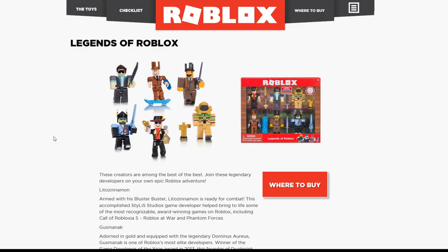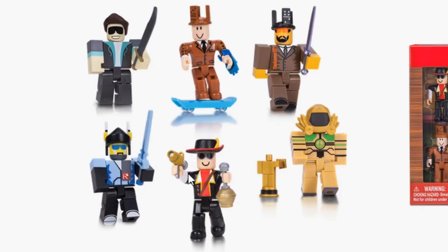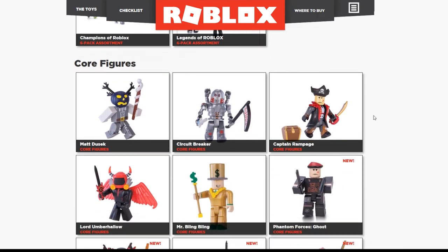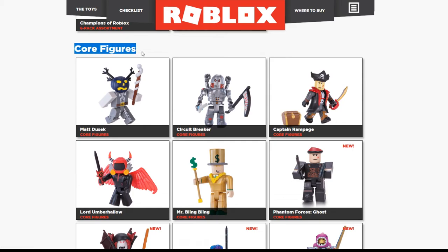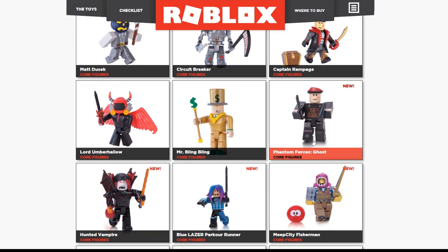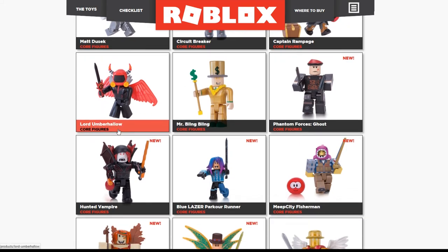Let me change so you can see my cursor. There we go. This one I think is from Catalogue Heaven. It looks so familiar but I don't know. This is not my favorite because I don't know them that well. Let's see. Then you have core figures - whatever that means. This one is like a Halloween guy. Circuit Breaker is pretty cool. A lot of these are really cool. I think they're part of games - like this one is part of Phantom Forces.